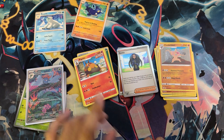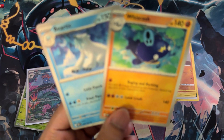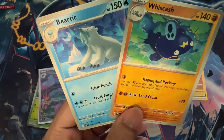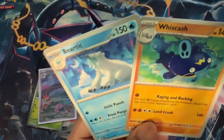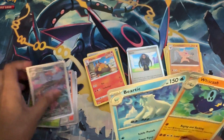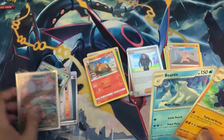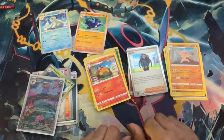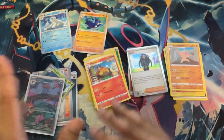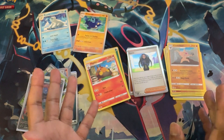Obsidian Flames managed to come in handy though — got Bear Tick, got Wish Cash. Sorry for the focusing changes, they're supposed to be automatic but the phone just isn't doing that. These two are going into the binder, which lessens what we need by two. And we got a cool Gloom illustration rare, so that's nice too. I have more coming — more Battle Styles, more Obsidian Flames. Obsidian Flames is probably going to be a target set, so you'll probably see more of that. But until then, thanks for watching and I'll see you next time.